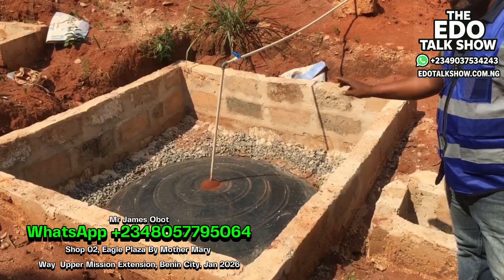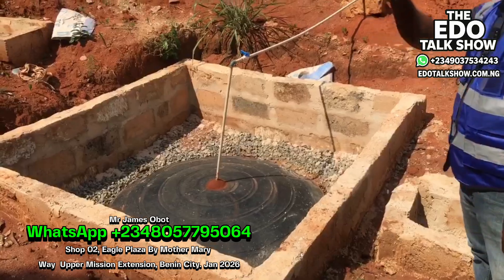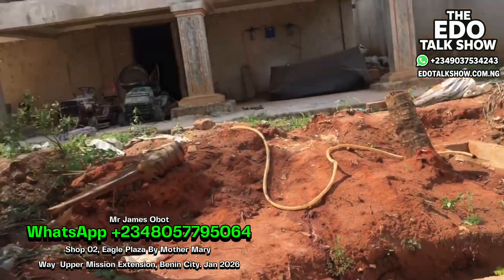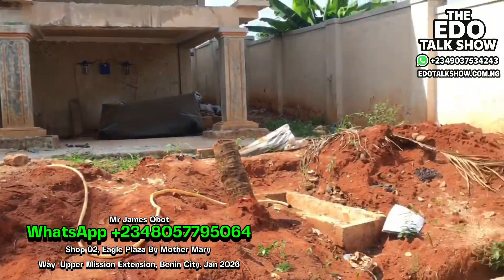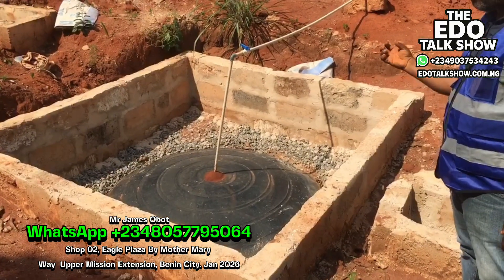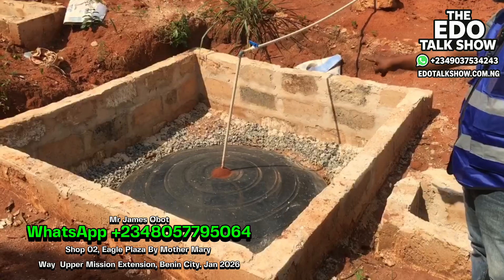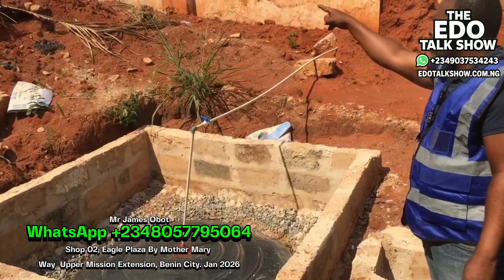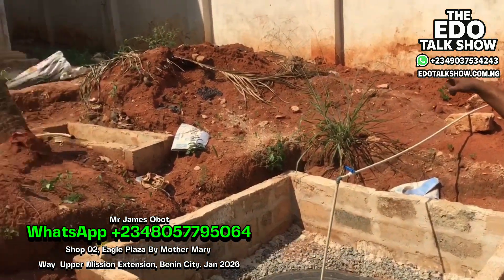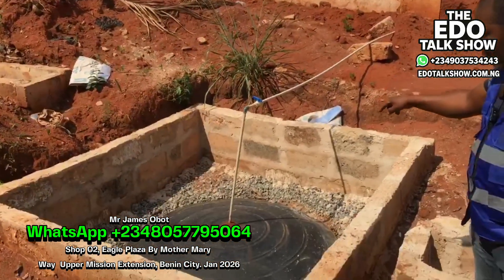This is the biogas plant. This is where all the waste enters — the human waste comes from this house at this side, and flows in here. Once it enters, fermentation takes place. As the fermentation occurs, the gas passes through here and goes out to the storage at the back.